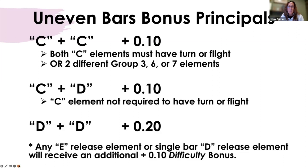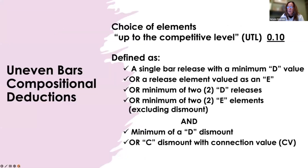A C plus a D is going to get you plus one-tenth in connective value, and that C element connected to the D is not going to require a flight or a turn. Your two D elements is going to get you two-tenths in connective value. I put a little asterisk below — this is not connective value, but keep in mind that any E release element or single bar D release element will receive an additional plus one-tenth in difficulty bonus. Make sure that when you are adding up your bonus, that goes into the difficulty category.